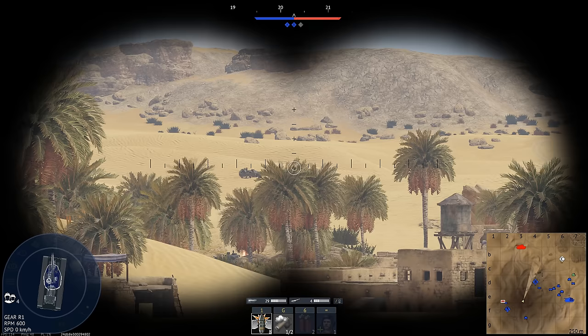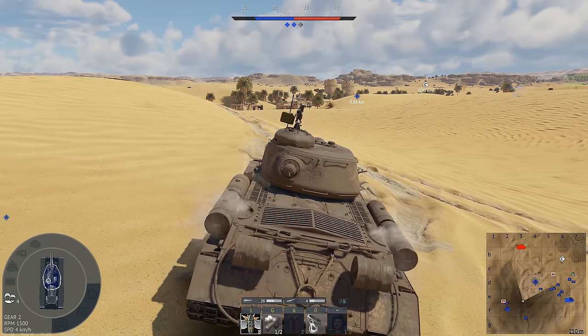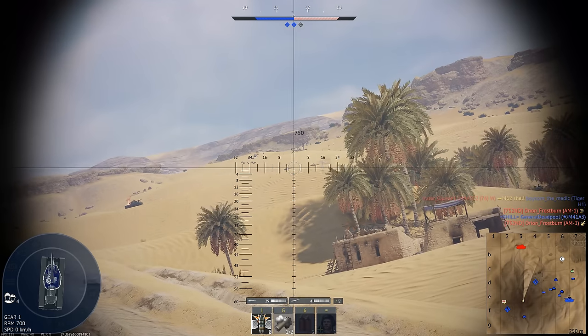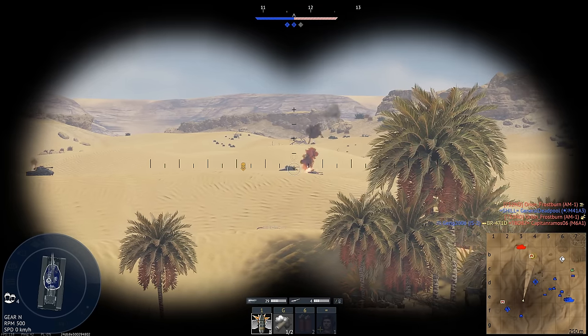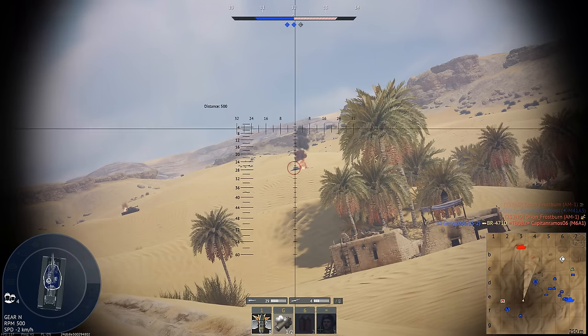I'm really happy that we're getting a decent number of kills because, I mean, look at this map, man. It is so hilly. And we have three degrees of gun depression. Should we go for the SA-50 or the M6? Oh, I don't have much of a choice now, do I?